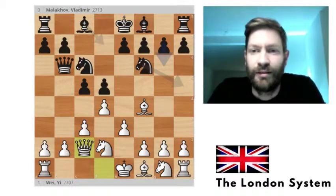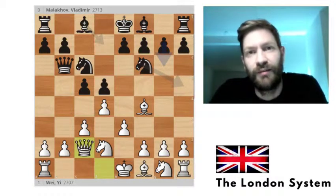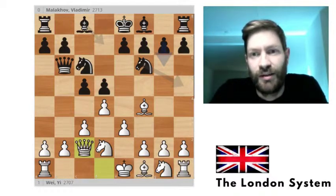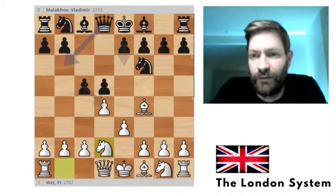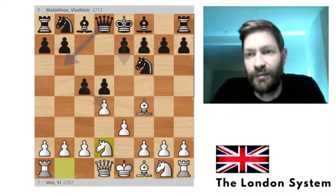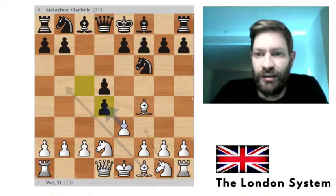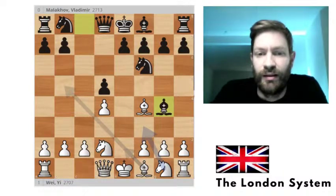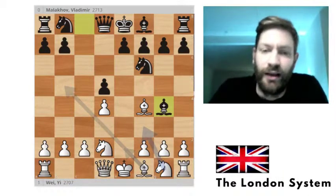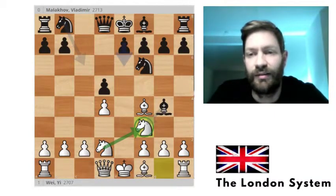Today I'm going to look at a game between Viyi and Vladimir Malikov. Malikov is a very strong Russian grandmaster. In this game, Malikov replied not with knight c6 but with cxd4, taking the pawn, and then played bishop to g4, threatening the White queen. We blocked with the knight, and you can see the knight on d2 helps protect it, so there's no immediate danger.